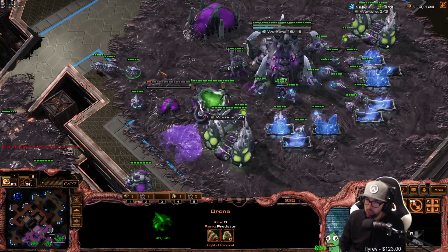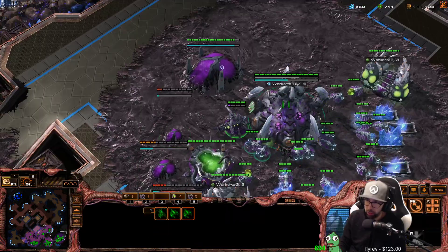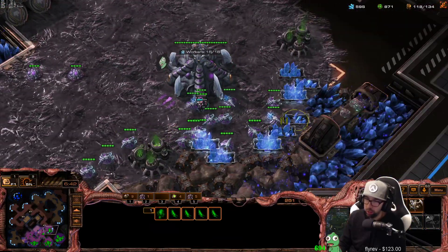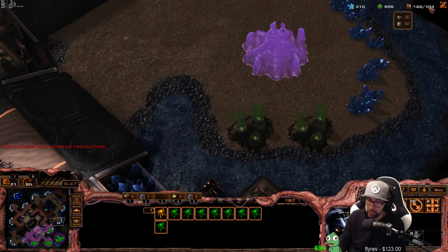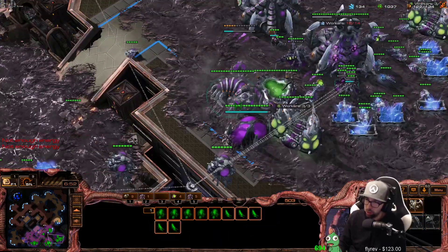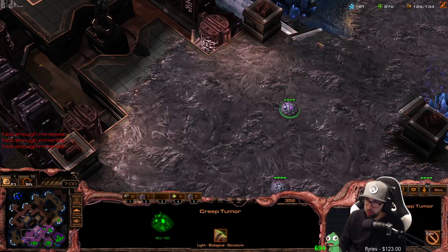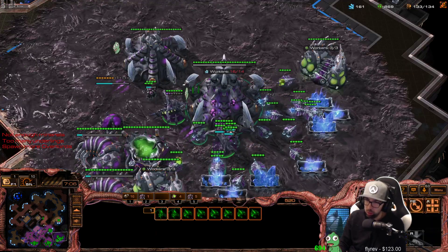You can throw down whatever tech you want to go for with this build — it could be a hydra den, it could be a spire. I'll just go spire this game. Let's take one more queen out of another base, and put the existing creep-spreading queen at the new hatchery that just finished. Now we have a fresh mineral line. We're going to make drones until we're at about 90 — we're at 92, which is solid. Let's go ahead and make some overlords, get melee and ranged weapons upgrades, and make more roaches and zerglings. We can scatter roaches around the map and poke around to see what's going on, and have overlords scattered for vision.